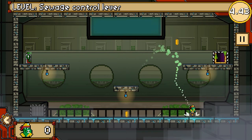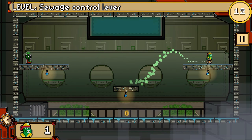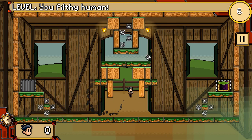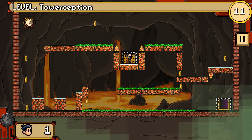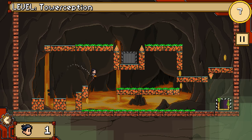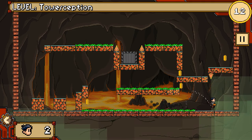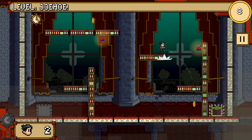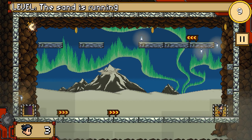There are also a number of modes in the game, with what I have mentioned thus far applying to Arcade mode. Hardcore mode is similar to Arcade mode but it adds in more difficult levels, while Time Attack mode is where you try to complete as many levels as possible in 60 seconds, with each stopwatch adding 5 seconds to your timer. There are also a multitude of multiplayer modes which I did not delve into.